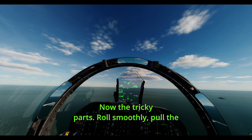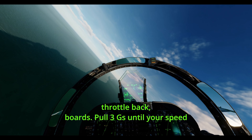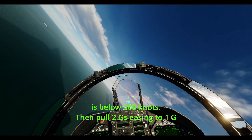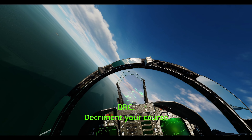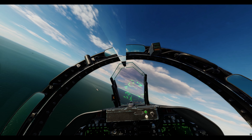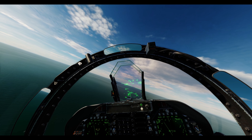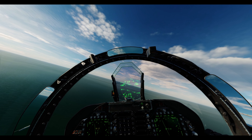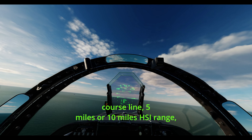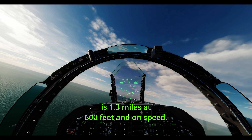Roll smoothly, pull the throttle back, boards. Pull 3 Gs until your speed is below 300 knots. Then pull 2 Gs easing to 1 G until on the reciprocal BRC. Decrement your course line by 9 clicks. Boards in. You're downwind. Your distance from the course line — 5 miles or 10 miles HSI range — is 1.3 miles at 600 feet and on speed.